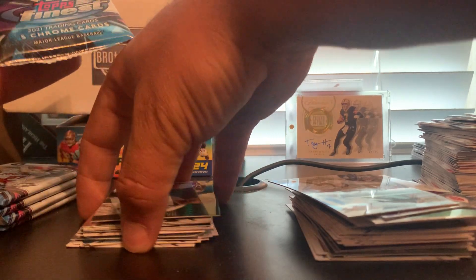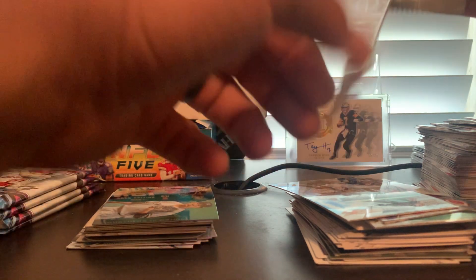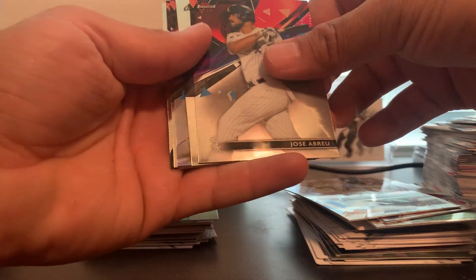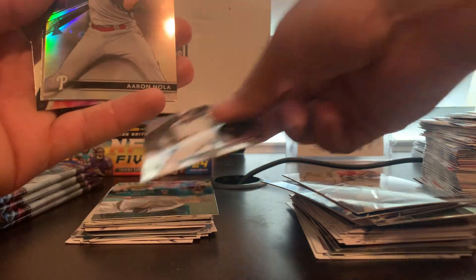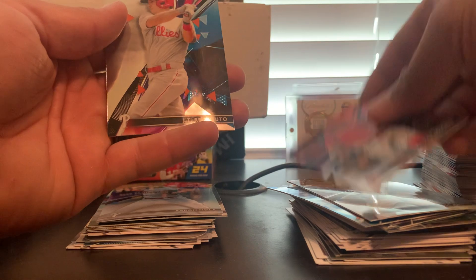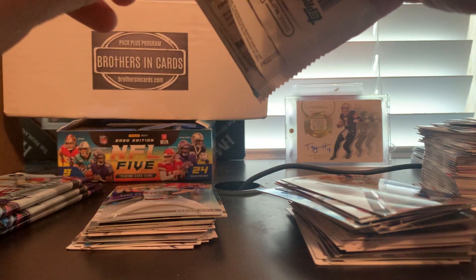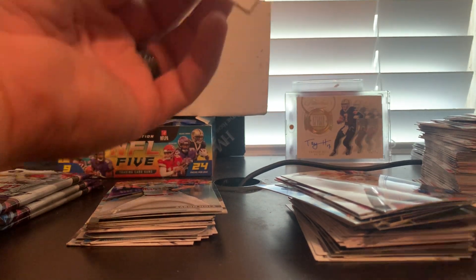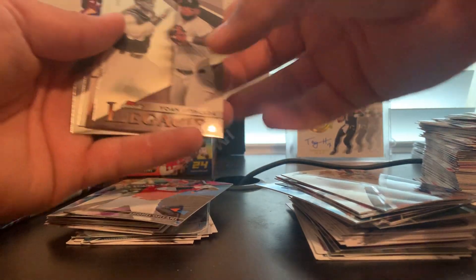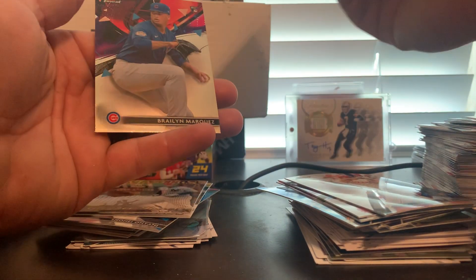Now my favorite — one of my very favorite products — Topps Finest. We have five packs of this, so hopefully we end up with a bang. Jose Abreu, Nick Madrigal rookie, Aaron Nola refractor, Yachty, and Ramicho. Shohei Ohtani, who is on absolute fire, Yohan Makata, Frank Thomas Legacies, Gleyber Torres Finest Masters, Alonzo, and Braylon Marquez.